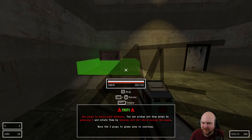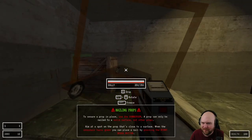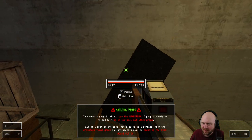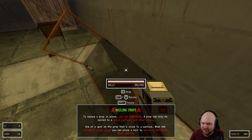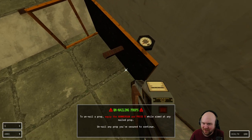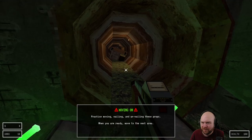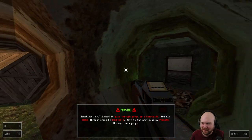I guess I can't pick that up. To secure a prop in place, use the hammer gun. A prop can only be nailed to a solid surface, not other props. Is it nailed? No, it's not — I have to right click. I left clicked. That was smart. To unnail a prop, press R. It's a game about building barricades. You can phase through props by holding Z.